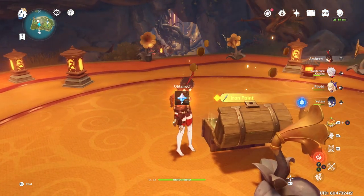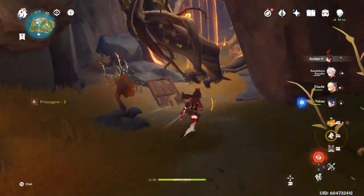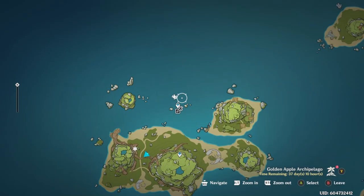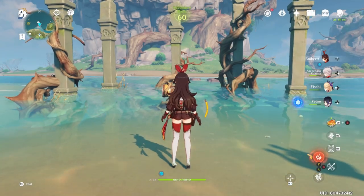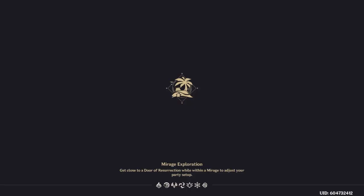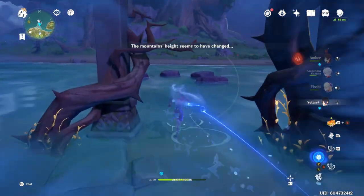To get that treasure, we're going to have to teleport back to the spot we were before and change the mountain style to the dilapidated rugged one — the one with all the roots everywhere. Walk this way so you can see the mountain style come up, and sometimes different puzzles will show up here. Get that going and then run back towards the cave.